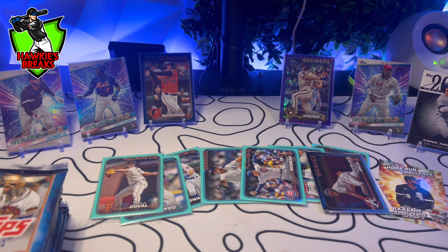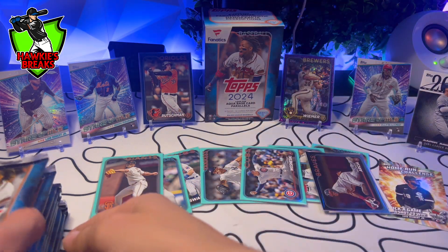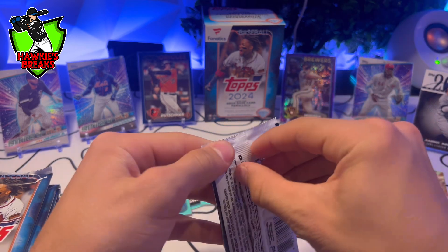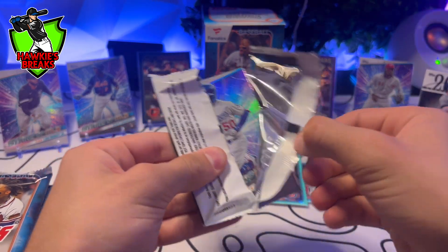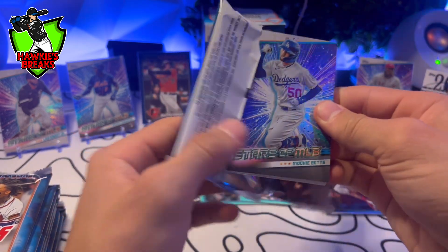Let's try to pull an HFA here — that would be super, super cool. I'm sure you guys like seeing the box. There we are. All right, pack number one. Mookie — it's real thick. I think it is thick. There's something in there. Angels, Adley.